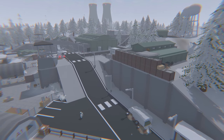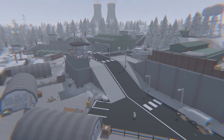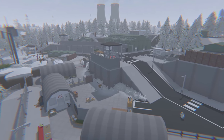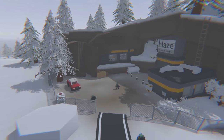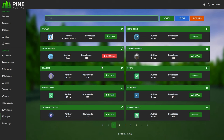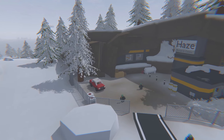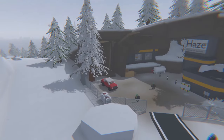Before we continue, I want to introduce today's sponsor — Pine Hosting. Are you trying to start your own Unturned server, whether for survival, roleplay, or a private server for friends? Pine Hosting makes setting up your server very easy with high-performance servers and a user-friendly interface. They have locations all over the world, very cheap pricing, and support games including Rust, Ark, and Minecraft. My favorite feature is that you can install plugins and mods with just one click. Use the code LDG for a 30% discount — link in the description below.